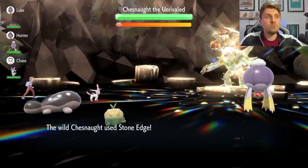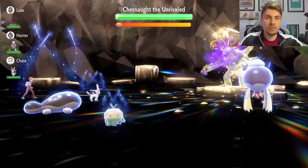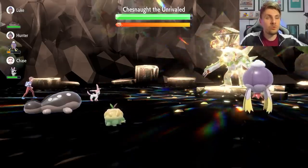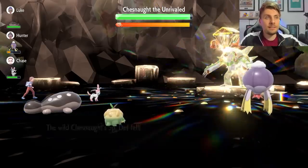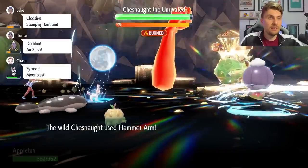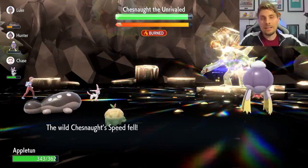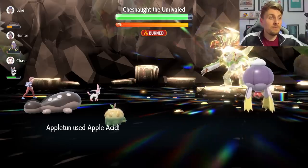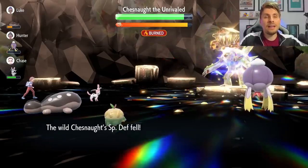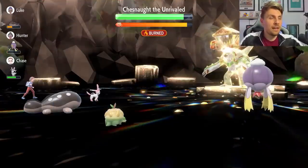The first thing you want to do is go for Apple Acid to lower Chesnaught's special defense before it nullifies stats on your side of the field. Then go for Sunny Day and Growth. Chesnaught will use moves like Hammer Arm and Stone Edge, but with our defensive investment we can tank these attacks well, and our Grass typing means we don't worry about Earthquake either.